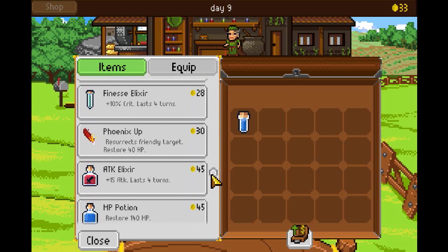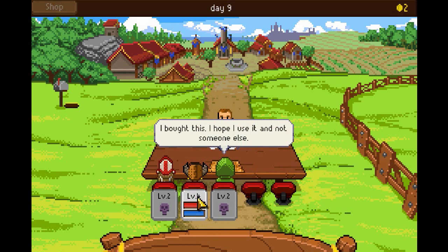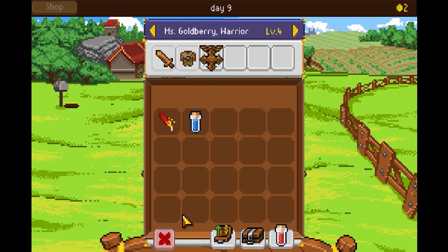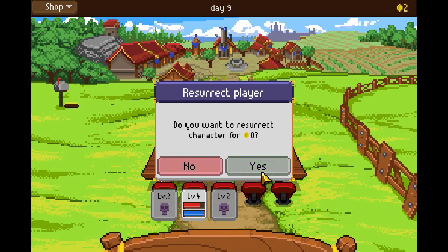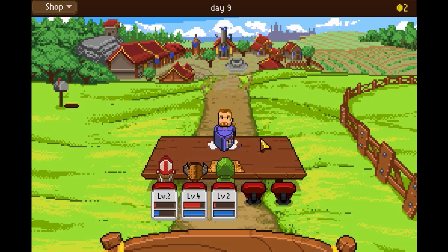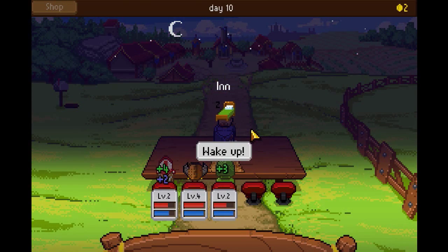I'm going to give her that equipment. I can resurrect them for free! Well, that's lame — let's just sleep. Didn't realize I could do that. Waste some time. Wake up. Okay, so now she's level four. We're going to take the quest.